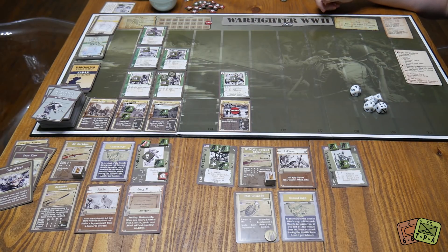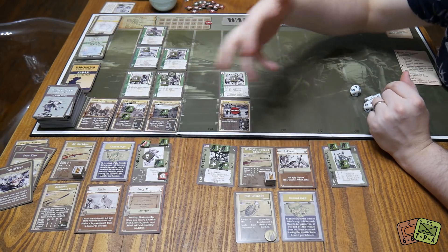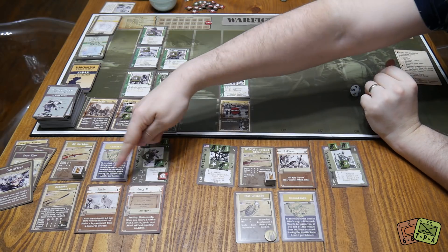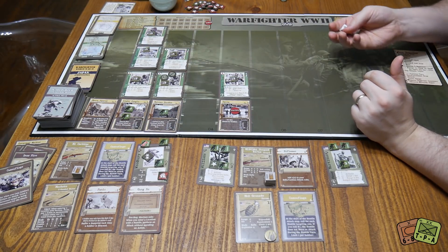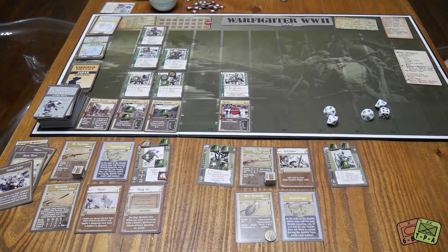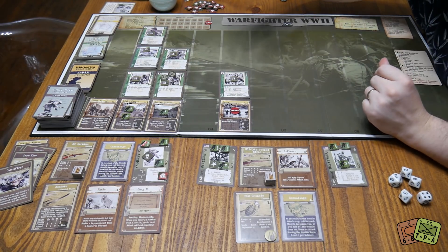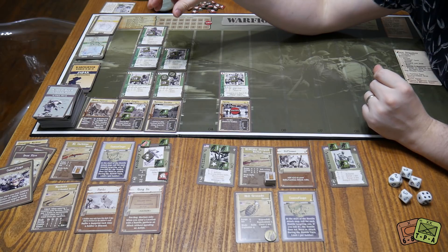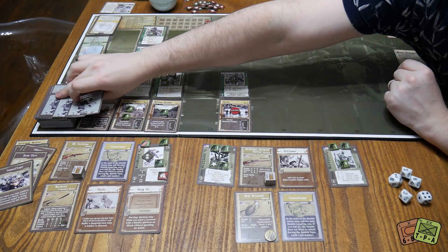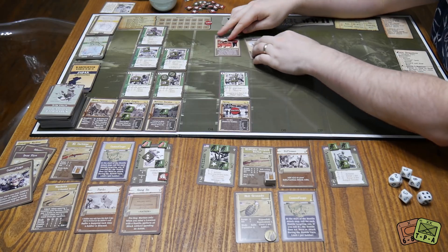Woodbury has to remove his suppression marker before doing anything else — and he's also wounded, which is very bad. He has the Camouflage card and I haven't been using it — that's one thing with this game, you really have to pay attention. Talking on camera and trying to play, I keep missing things. Basically the Camouflage means if you roll an eight or more, the hostile doesn't attack. But I likely wouldn't have made either of those rolls anyway, so it probably wouldn't have changed the outcome. We need to draw cards — badly.